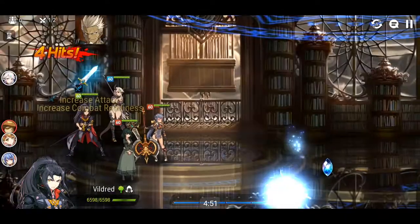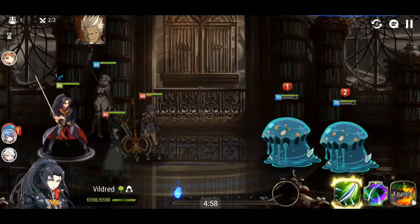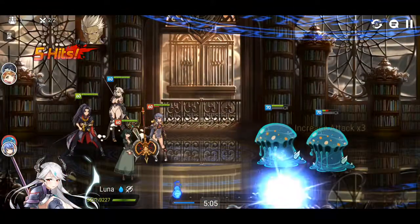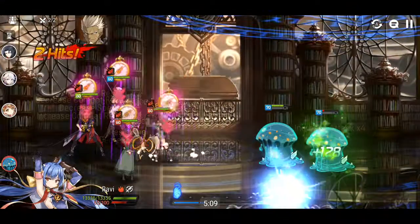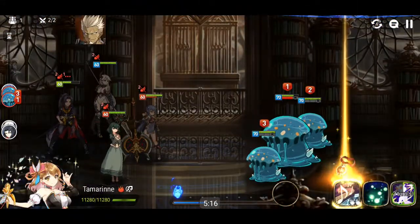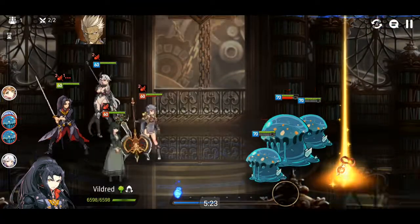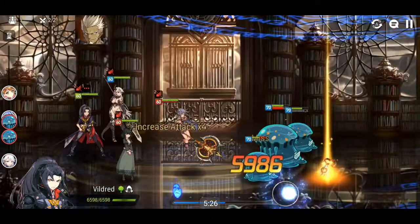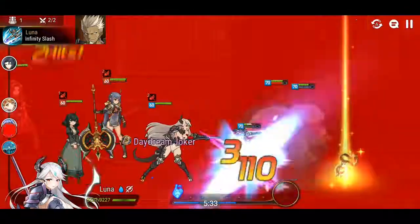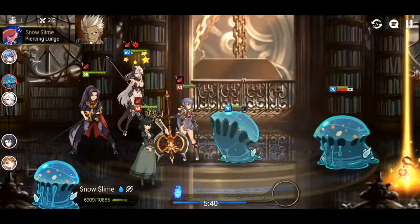I don't think floor 95 has anything too threatening — there are two slimes, so let's manual this as usual. They have around 10k HP each. They split up when hit — that's actually pretty cool but also quite annoying. They seem to have a lot of HP overall, and they do something on death, so that's not great.